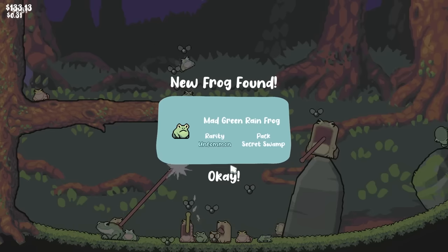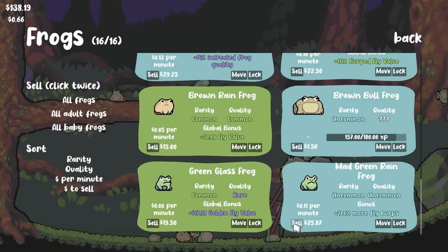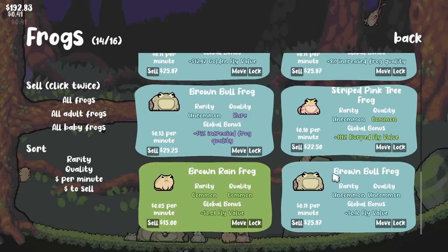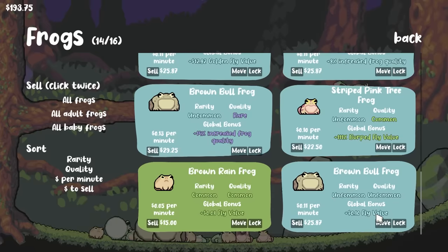The new frog we found — uncommon mad green rain frog — gives 200% more fly burps. No good, we're gonna sell that. This one's got a rare quality, it's a common frog though — plus $18 golden fly value. No. Our other brown bullfrog did grow up though: 10% fly value, so our fly value has gone up even more.